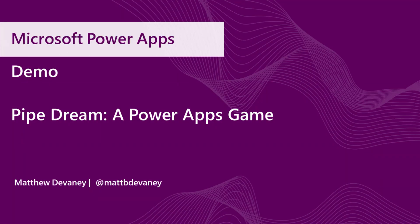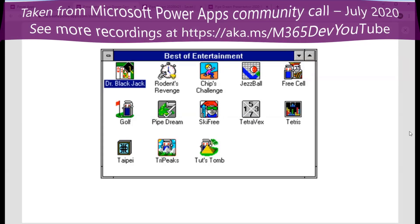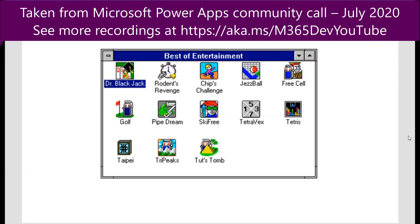Back in April, when we're all stuck inside for quarantine, my wife came over to me and said, "Hey Matt, do you want to make an app together?" And I was like, huh? That's a really weird question. But when your wife asks you if you want to make an app together, you just jump on that.